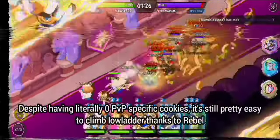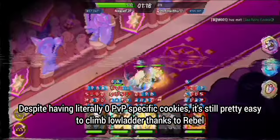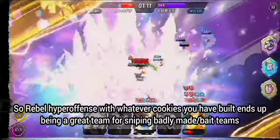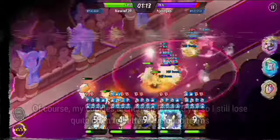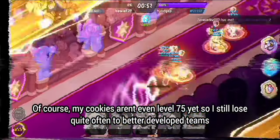Afterwards, I went and climbed PvP. Despite having literally 0 PvP-specific cookies, it's still pretty easy to climb the ladder thanks to Rebel. If a cookie isn't made to resist Rebel's debuffs, they literally just evaporate. So Rebel hyperoffense with whatever cookies you have built ends up being a great team for sniping badly-made or bait teams. Of course, my cookies aren't level 75 yet, so I still lose quite often to better-developed teams.